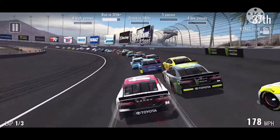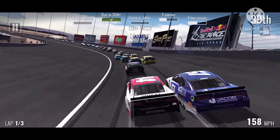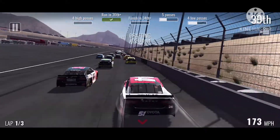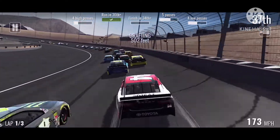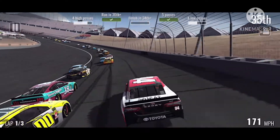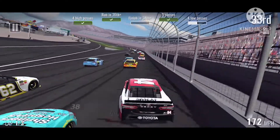We took the green flag and immediately came down to turns one and two. Everyone just checked up and we got all squirrely — fell way back to 40th, dead last. That's how you start your first corner at Las Vegas, not Daytona or Talladega. But we started to work our way up through the field, going up high to complete the high pass challenge quickly. We also completed the five passes challenge.